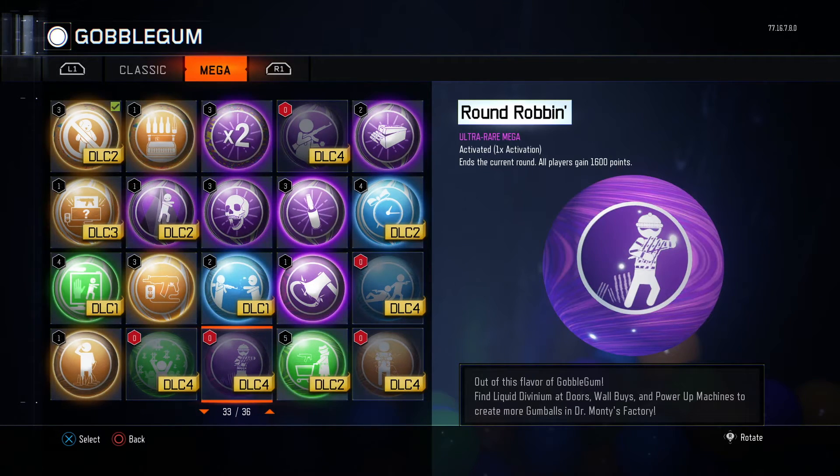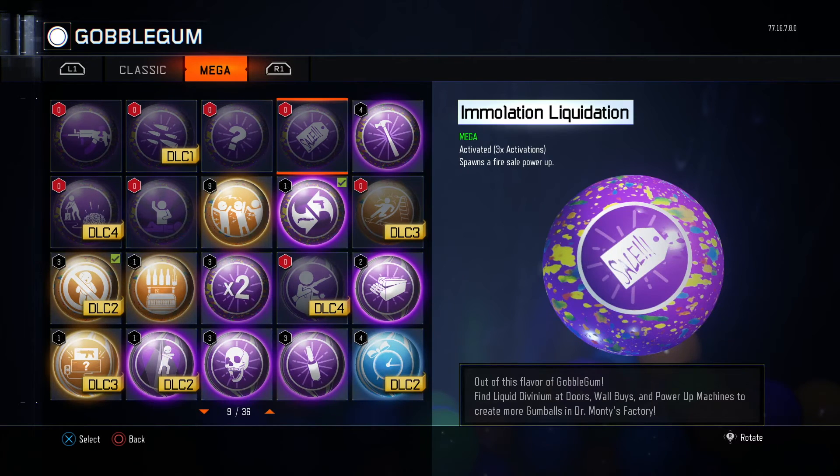We also have Round Robin — it has one activation. Once you get it from the gobble gum machine you can choose when to activate it by hitting up on the D-pad. It ends the current round and all players receive 1600 points.